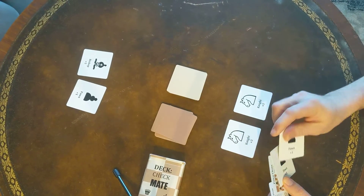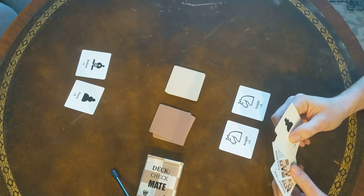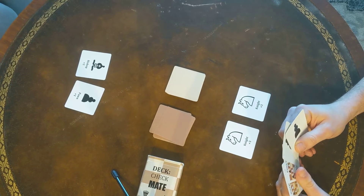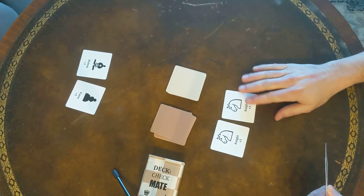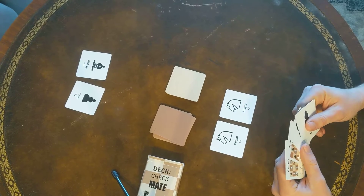The object of the game is to try and finish the game either when the deck is empty or when somebody is playing a checkmate or stalemate card with a certain number — usually a higher number of points than your opponent. So right now I have six points, my lovely wife here has four. But that could change depending on the pieces that are put down and the other types of action cards that are played.